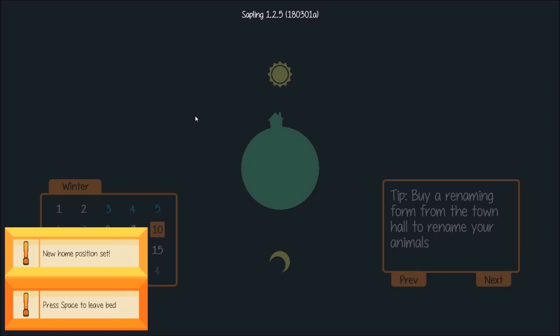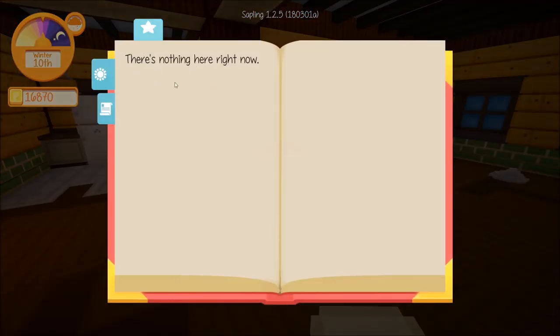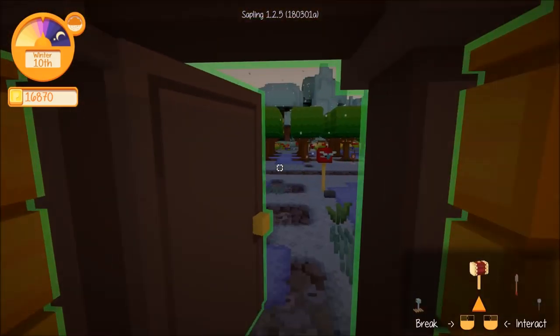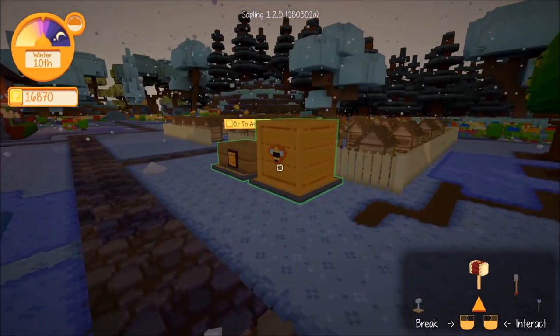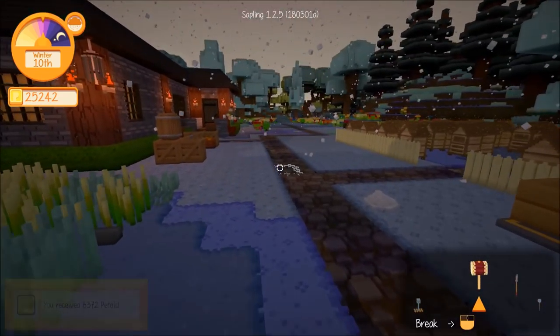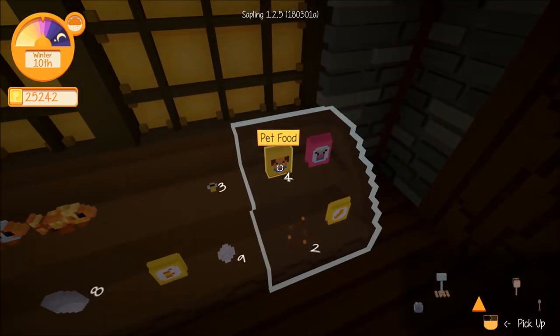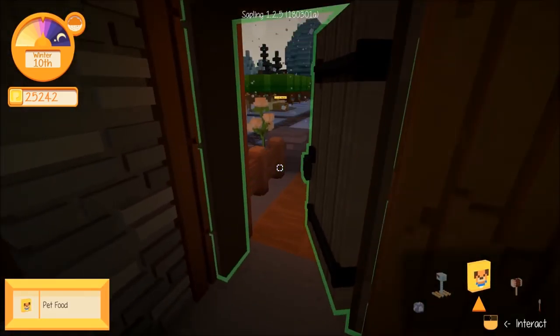If we hit J, we have a quest book or journal now. Right now it mainly shows your quests, but eventually it'll be used to jot down notes and things of that nature. We got some petals, and I may look through the Discord to find out how to get the museum building sign.